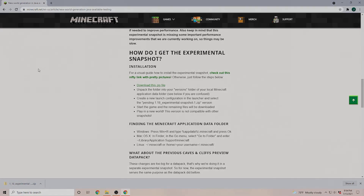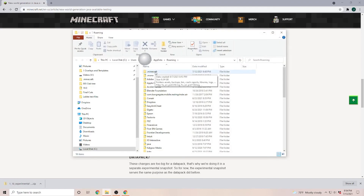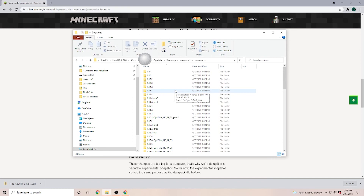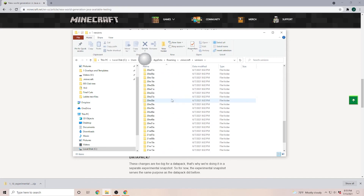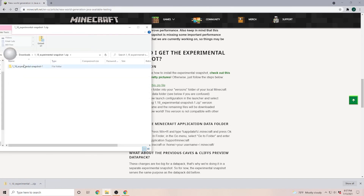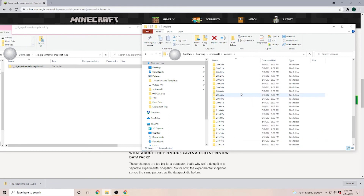Next we have to find our Minecraft folder. If you don't know where your Minecraft folder is, you can just go into your search bar and type in %appdata%, and in this folder, usually the very first folder is .minecraft. Open up this folder and go into the versions folder, where you'll find all of the versions you had installed. Once the zip file is downloaded, you can show it in a folder, open up the zip file, and here we have our 1.18 experimental snapshot. All we have to do is drag it over into our versions folder, and as you can see the 1.18 experimental snapshot is now installed.